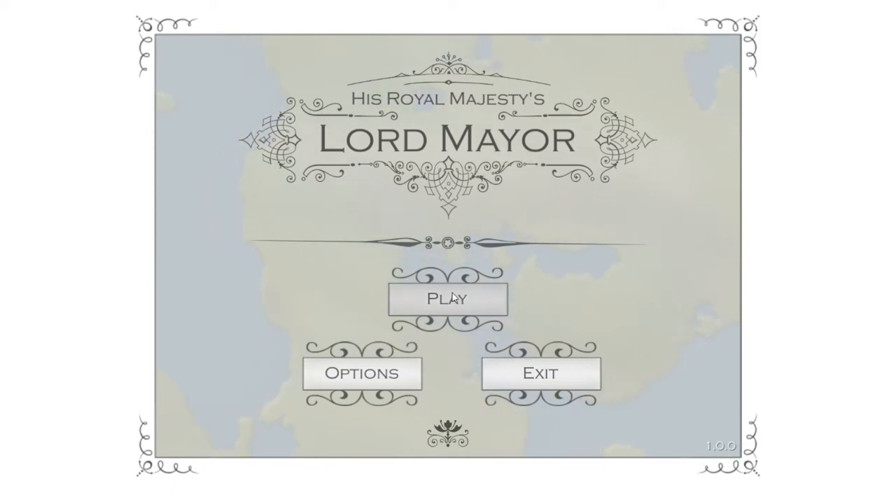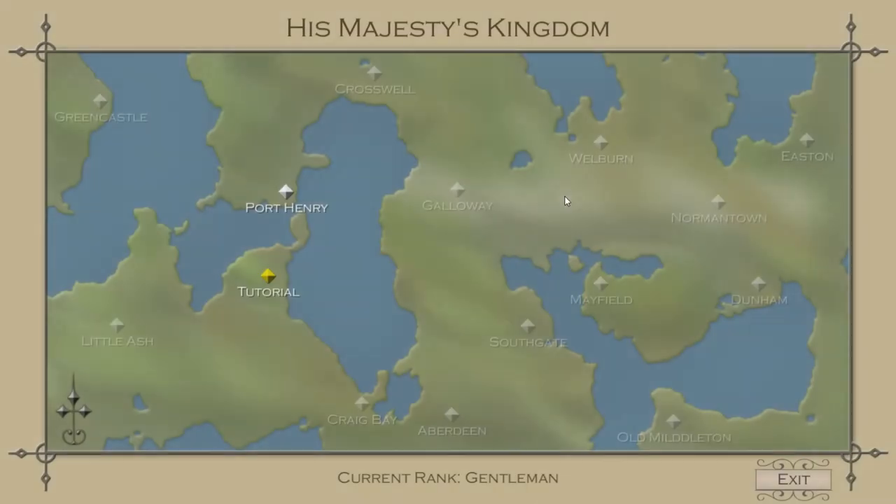Where things will get placed and what's going to be placed next to - that's sort of the challenge, the strategy part of the game. I've already done the tutorial, and for some reason there's no way of going back to the tutorial, so we're going to move on to Port Henry, and that will be what we're going to show off here.